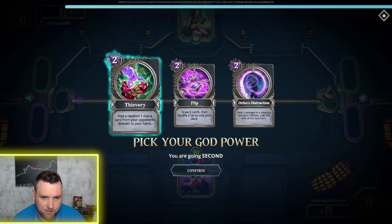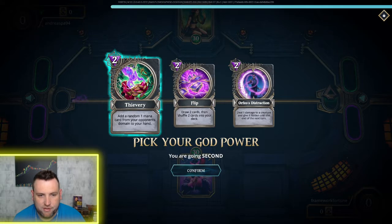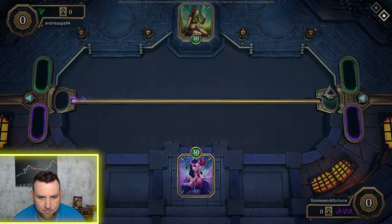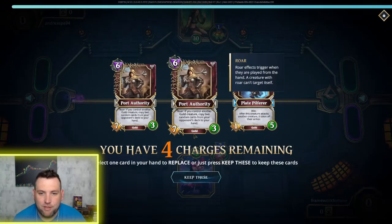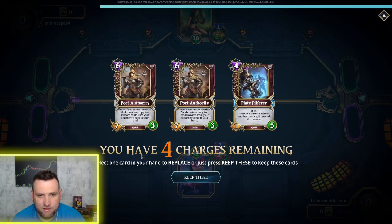I'm playing this guy — he's rank seven so I gotta win this match. At the beginning of the game your god has three powers you can choose from that you can use every turn. I always go with this one normally, especially against nature decks, because it adds a one-mana card from their opponent's domain to my hand — basically I get a random one-mana card from nature.